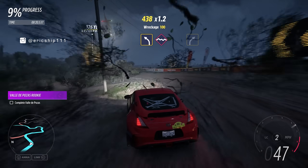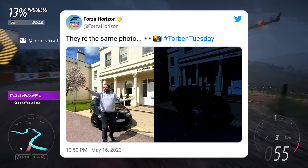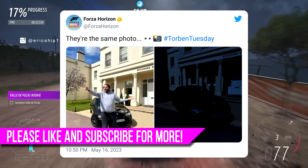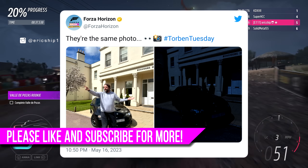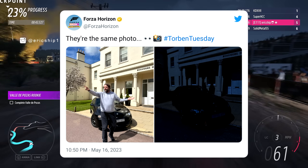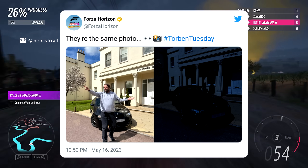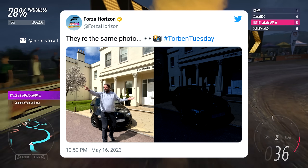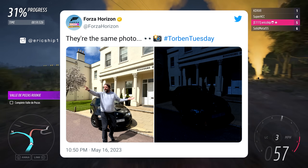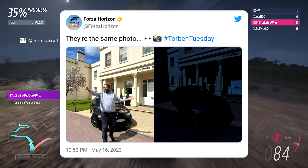So what did Forza Horizon 5 post for Update 21's Torben Tuesday? Well, the tweet is titled 'they are the same photo,' which obviously isn't. We have one photo where there is a Vauxhall Monaro VXR with the sun shining brightly and Torben standing in front doing a Forza Horizon 5 emote. The other photo is just the car with Torben inside, and clearly the developers decreased the exposure to make it look much darker than the first image.